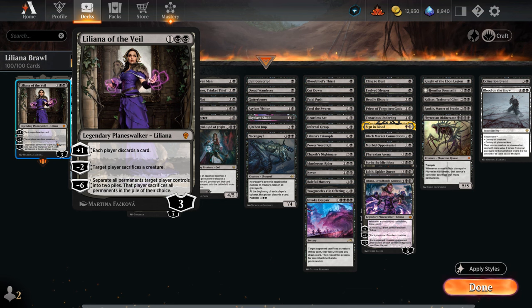A three-mana planeswalker starts out at three loyalty, and we're often going to use the minus two ability first, making the opponent sacrifice a creature, and then we can start using the plus one where each player discards a card. If we can ever get to the minus six ultimate, we can even make the opponent sacrifice some of their lands if we want to.